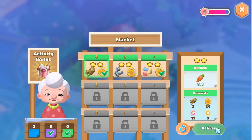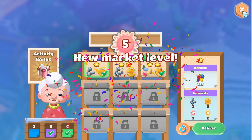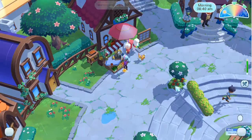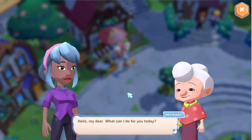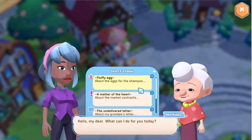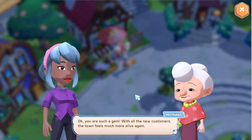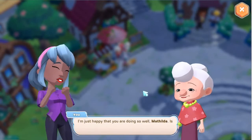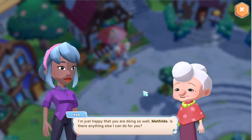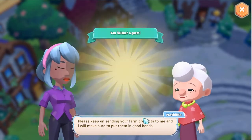We've done five rewards, so we can talk to Matilda. Hello, my dear. What can I do for you today? Some fluffy eggs and about the market food. Oh, you are such a gem. With all the new customers, the town feels much more alive again. I don't know what I would have done without your help, Jenny. Just keep on sending farm products to me, and I will make sure to put them in good hands.